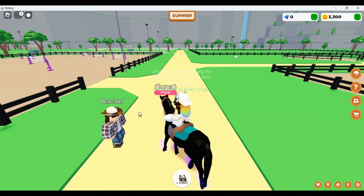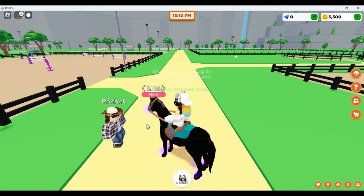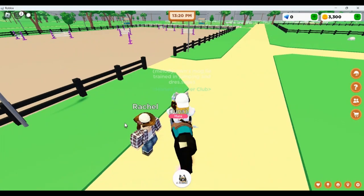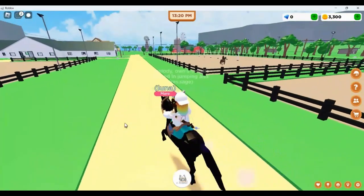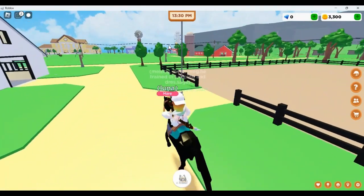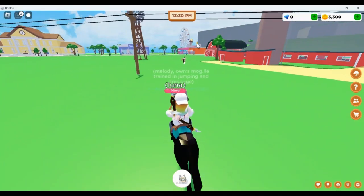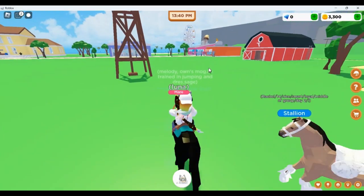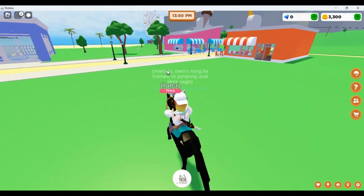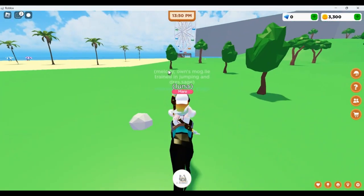To do this quest — and all parts of it — you have to dismount your horse. It's a bit obnoxious, but you dismount and talk to Rachel. Once you talk to Rachel, she has the pendant, but she also wants you to grab the chain for it. The hint is that the chain is somewhere near the ferris wheel area.